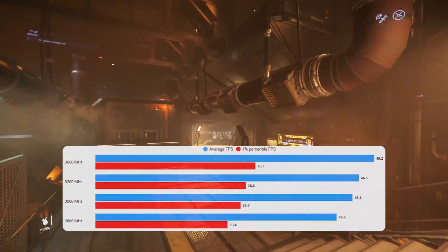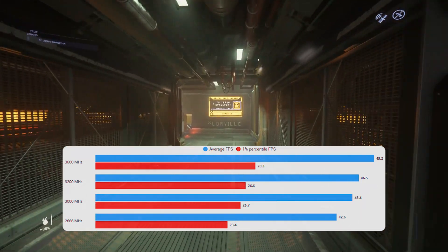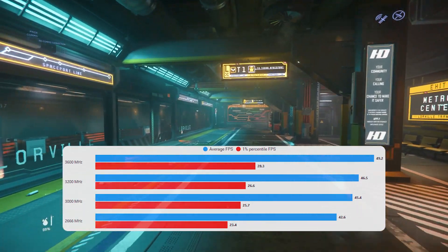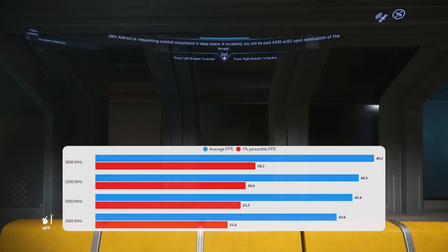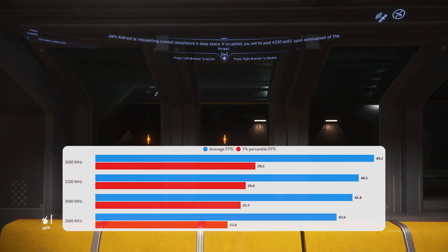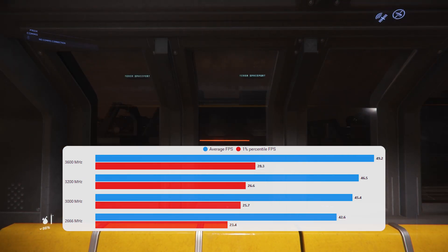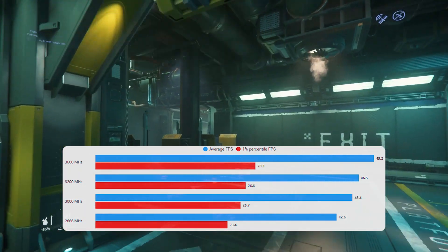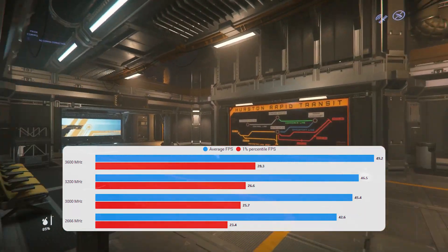Here are the results, and unsurprisingly the faster the RAM, the better — that's not shocking. What's worth talking about is that the 3600 result may be significantly better because 3600 megahertz RAM syncs up with the infinity fabric of the CPU. Go and Google or YouTube that — there are some good explanations — but potentially that's why it's a bit of a better result. You'd expect it maybe to be a bit closer between 3200 and 3600, but either way you can see a clear progression of performance as you increase the RAM speed.